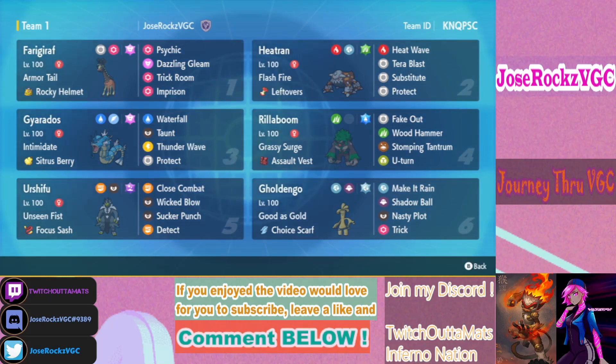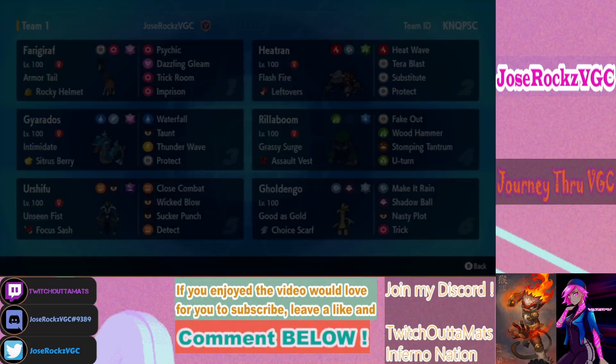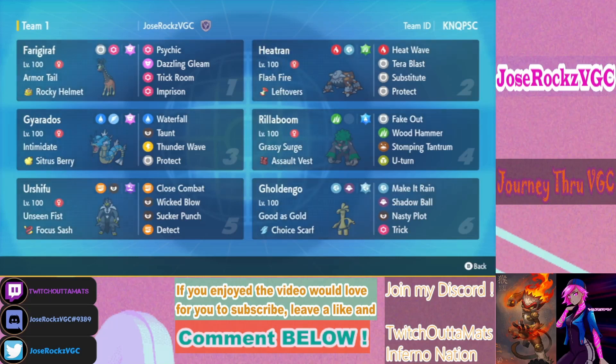Gholdengo is flexible — you can keep the Choice Scarf against faster teams without tailwind up, or use it against bulky trick room teams like Iron Hands or Cresselia by tricking away the scarf. That gives you a free turn to go for Nasty Plot. Many people won't expect Choice Scarf Gholdengo to also have Nasty Plot, so after seeing Trick, they'll assume three attacks and be caught off guard.